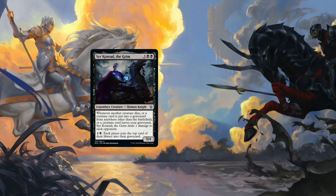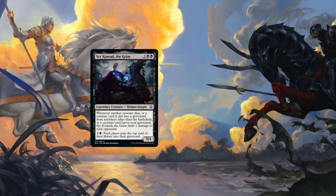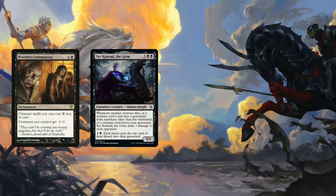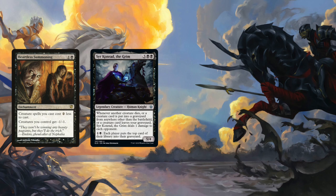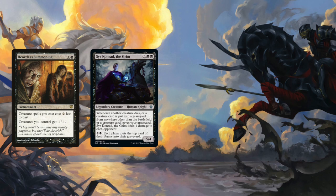Let's walk away from EDH for a second and talk about a modern combo. Heartless Summoning makes all your creature cards cost 2 less, but gives them -1/-1. Mur Retriever is a 1/1 for 2 that returns another artifact to your hand from your graveyard when it dies. If you have Conrad and the Summoning out, you can play a Mur for free — it dies and you ping. Play your second Mur for free, it dies, ping. Return your first Mur to your hand, ping. Play it, it dies. Loop this to win.